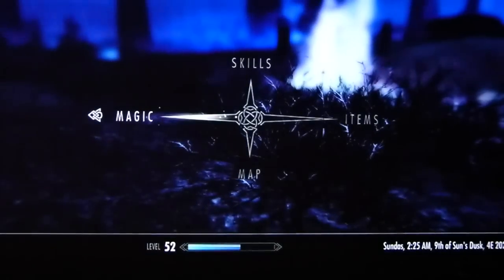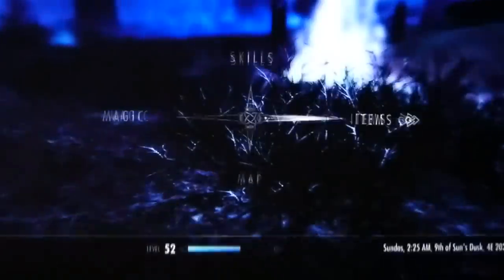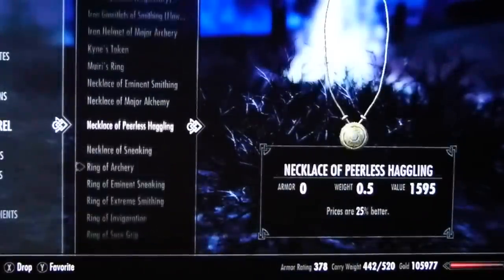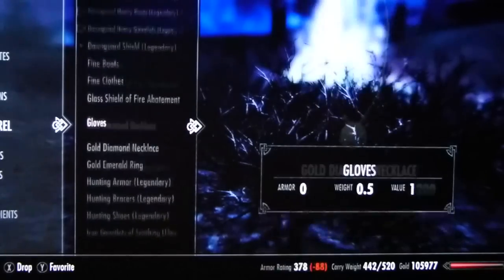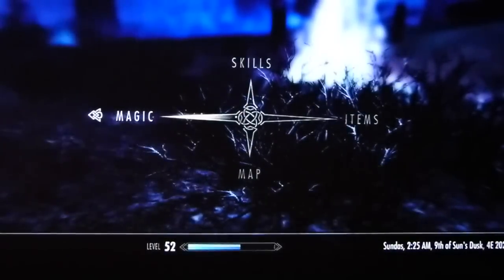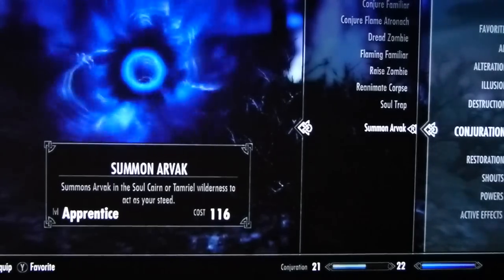After that he gives you a spell to summon Arvac. My guy at the moment doesn't have enough magicka to summon him because he's not a mage, but you'll need 116 magicka and it's level apprentice. Basically just throw it on the ground.